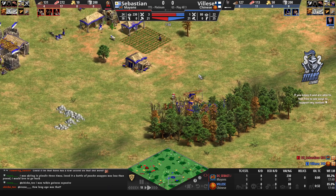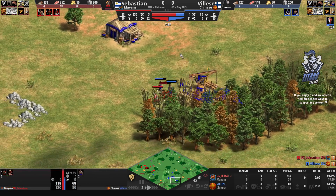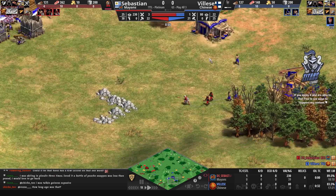Sebastien is bringing the militia forward. He places scouts — might be able to get a villager down. He won't try to body block.